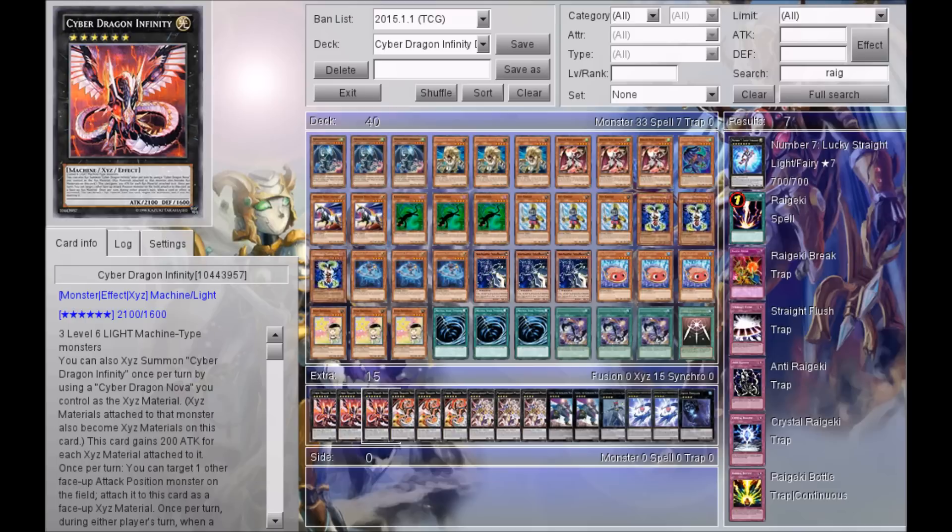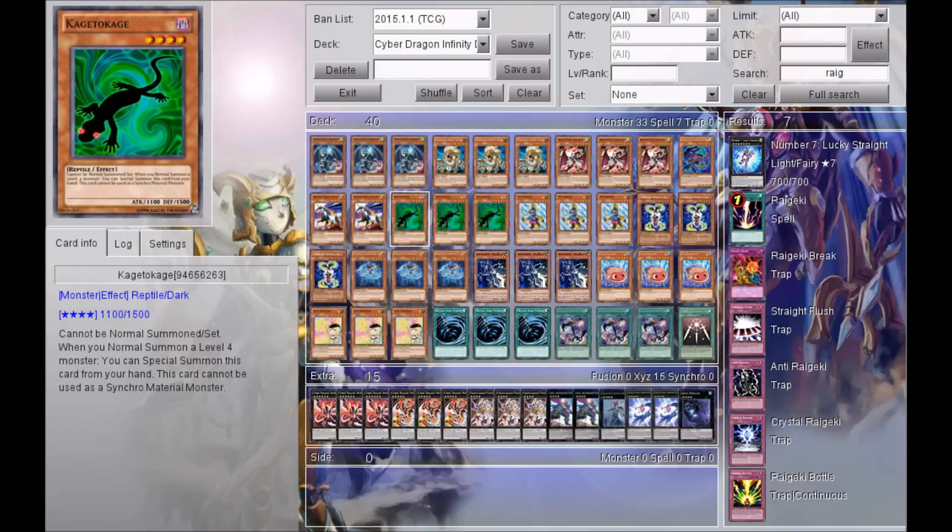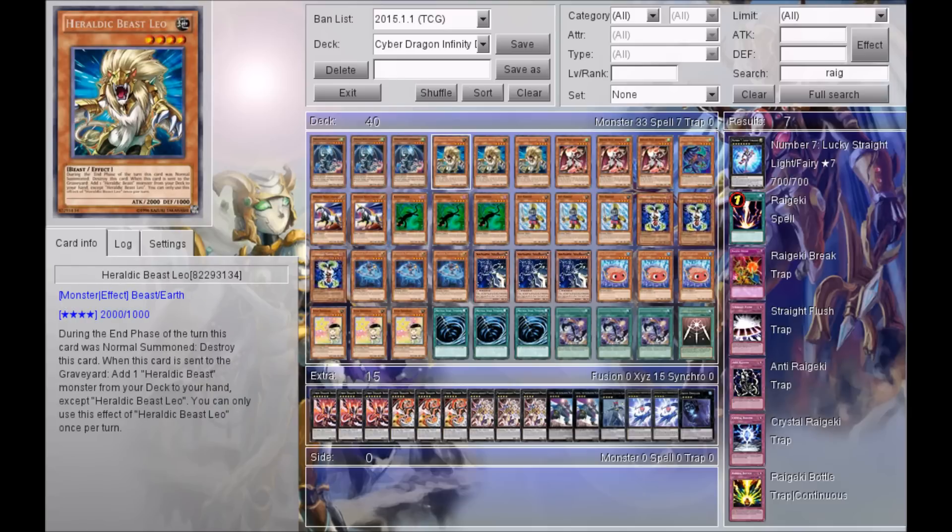Comment down below any card suggestions or deck requests — I take all requests. If you want a Lightsworn deck profile, a Cyber Dragon Infinity build with a different engine besides Heraldics, Exodia, Burning Abyss, the new Yang Zings, or Dolls, I can definitely do that. If you haven't already, like, share, and favorite the video. Hopefully you guys have fun using this deck — I'll catch you in the next video. Adios!